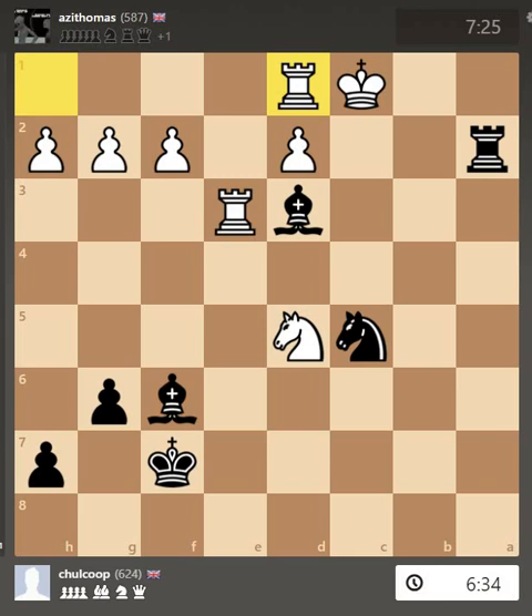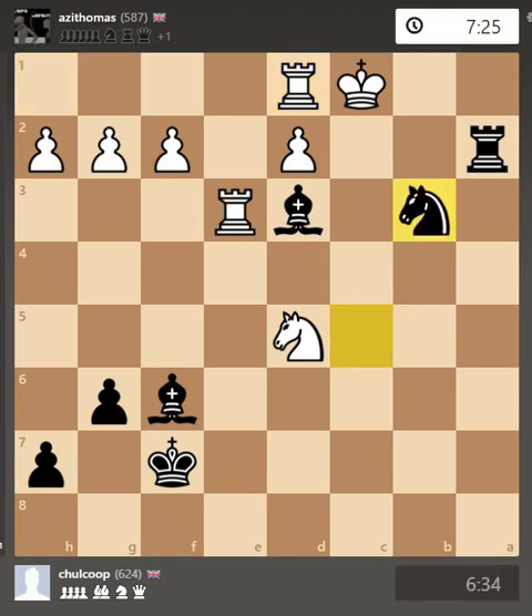Now you can see where all the threats are. Let's look at another way black could get checkmate: by moving the knight here. Again, the king cannot move there, or there, or that — because of the threats from here, the threat from there, and the threat from there.